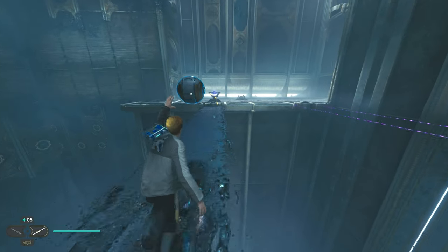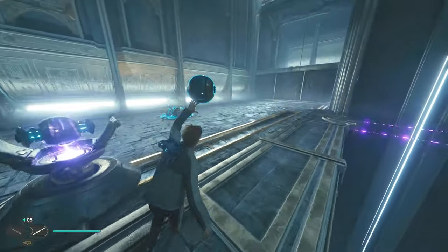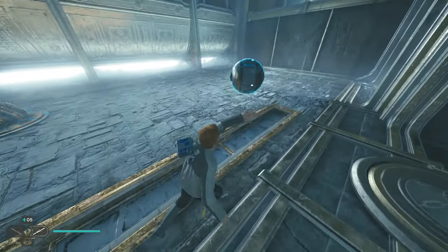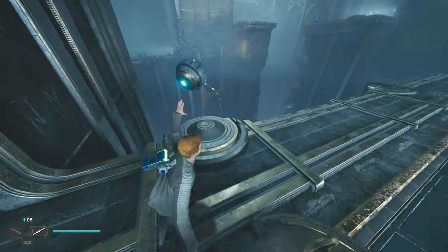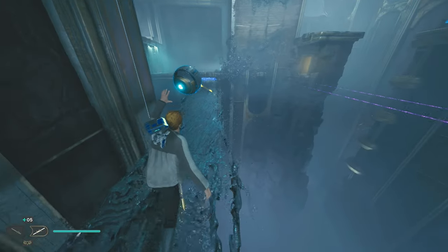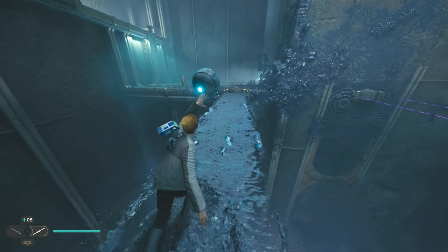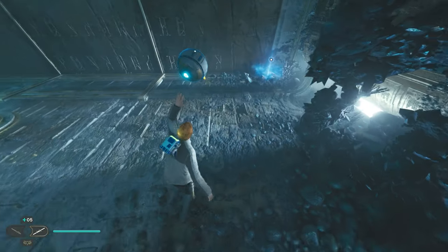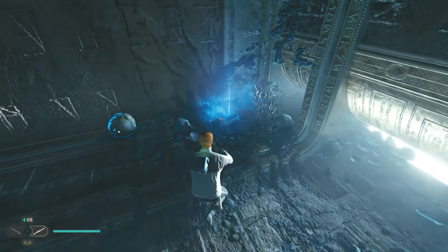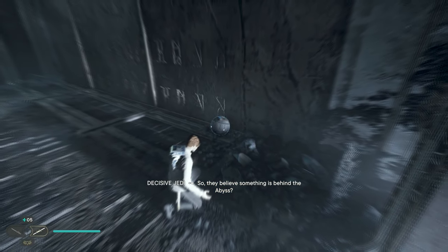If the power sphere is left on the ground long enough, it will teleport back to its most recent holder. Because of that, drop the power sphere, quickly Force Pull the previous lever, and then pick the power sphere back up so it doesn't disappear. Pulling the lever will move the bridge projector back to its original position. Cross over to the other side and interact with the nearby force echo, quickly picking the power sphere back up so it doesn't disappear. This will add the Talk of the Future databank entry.